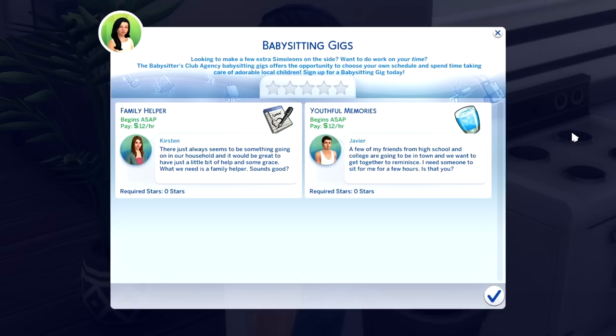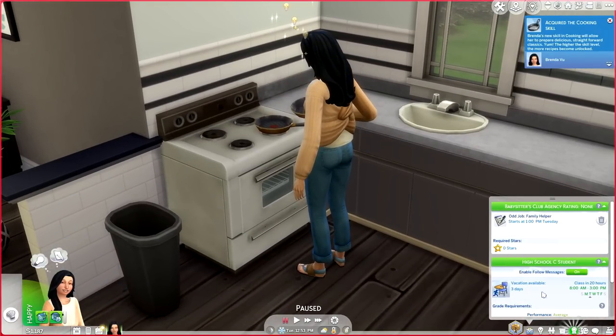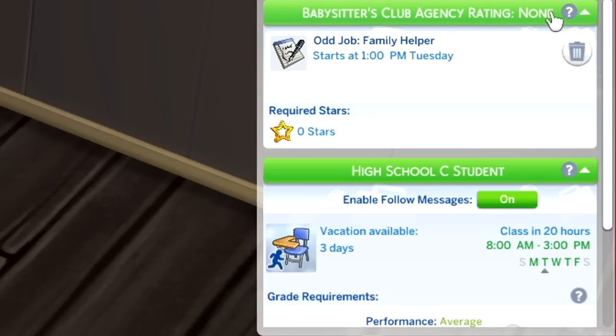The real question is: do we help Javier go have drinks with the buddies, or do we help the stressed mom who needs some grace? I think I'm going to go with the Family Helper option — the pay is the same, and honestly Kirsten is pulling at my heartstrings. After your Sim selects the gig, it shows up under the career panel as Babysitter's Club Agency, along with your rating.